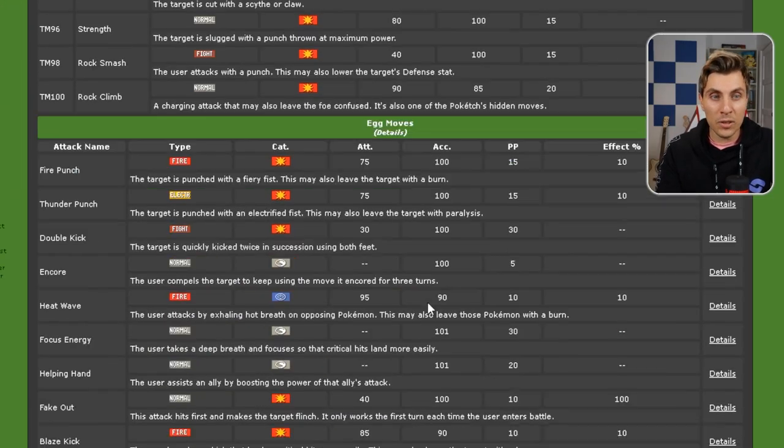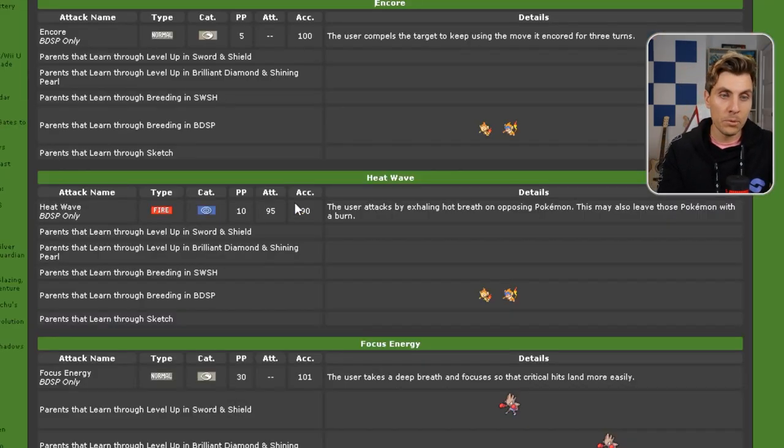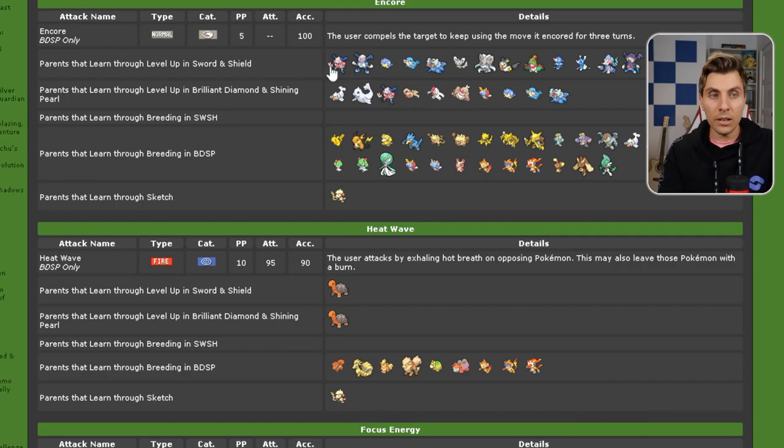Once you've found an egg move that you want to breed or transfer onto your Pokemon, what you're going to have to do in most cases is just click on that move on Serebii. It'll take you through to the details of that particular egg move — everything that learns it as a standard level up move, and everything that can learn it as an egg move.